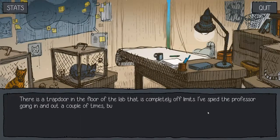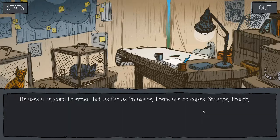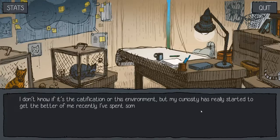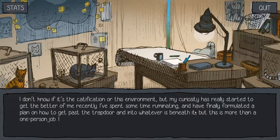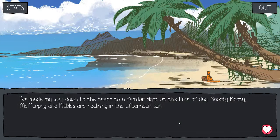There is a trap door on the floor of the lab that is completely off limits. I've spied the professor going in and out a couple of times, but he always keeps it locked and it's never mentioned. He uses a keycard to enter, but as far as I'm aware, there are no copies. Strange, though, having a trap door in a tent, let alone special high-tech security. Can't help wondering what on earth could be down there. My curiosity has really started to get the better of me recently. I've spent some time rummaging and have finally formulated a plan on how to get past the trap door. But this is more than a one-person job. I need to find an accomplice.